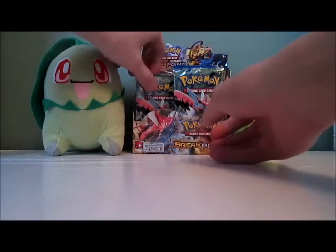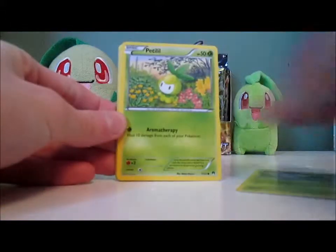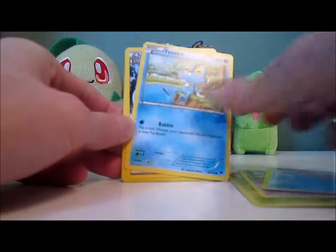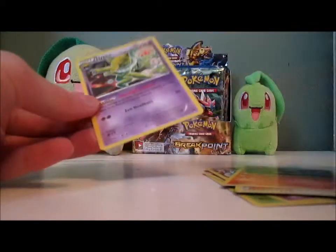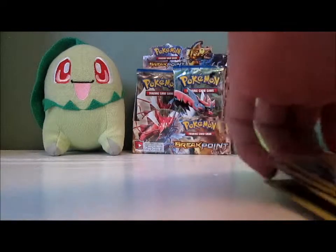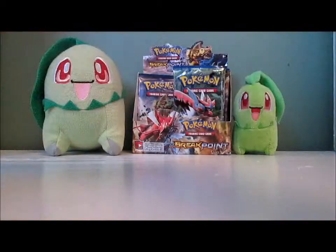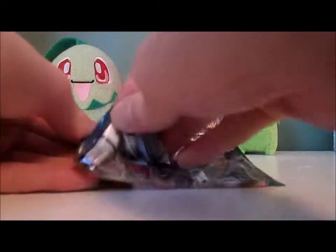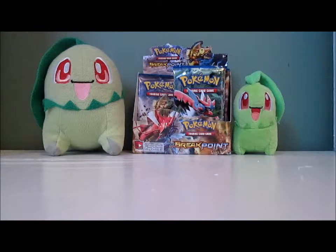So we've got 25 packs left. Pack: Kricketot, Petalil, Drowzee, Corsola, Froakie, Splash Energy, Misty's Determination, Arcanine, Suicune Reverse — which is normally a holo — and a Hypno. I'm seriously starting to wonder if Chikorita is like a really ultra-rare common card. I got four out of 30 Korean packs that have five cards. If I only get one out of 36 packs in the English set that have 10 cards, I'm going to be like, what the heck?